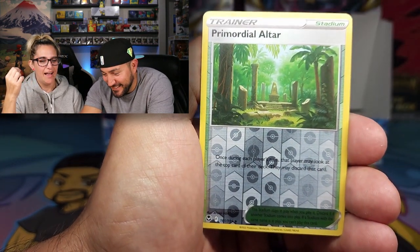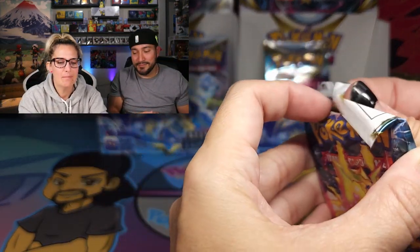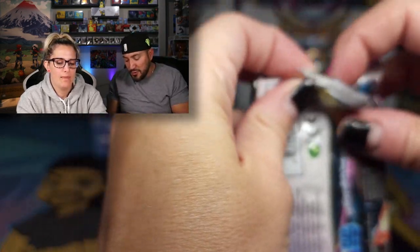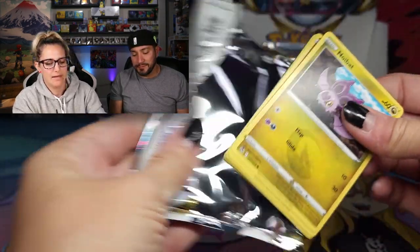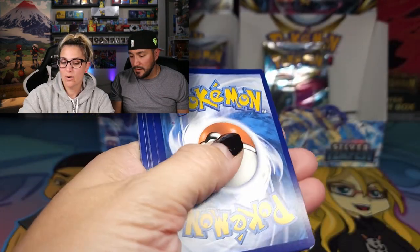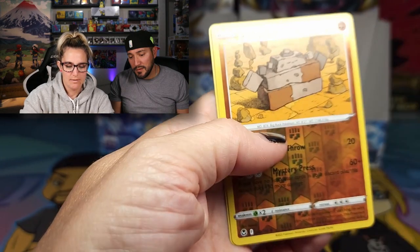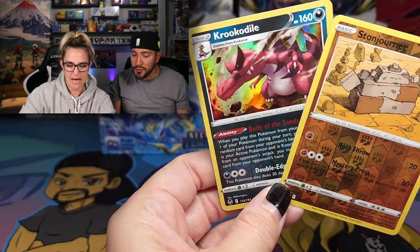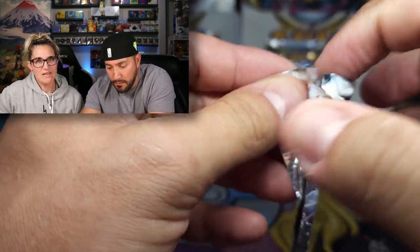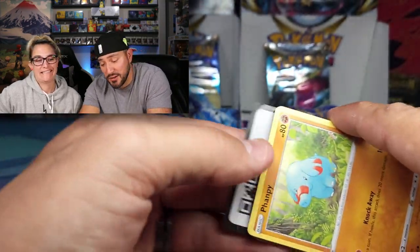Primordial Altar and the Gardevoir. This is my second to last pack. We are almost there! Oh, that pack did not go well. But it is a black one, so it's going to go well right now. Stonejourner and a Holo Krookodile — I like Krookodile. Can't wait to see what's in Rodney's pack. Rodney is struggling today. I'm sorry guys, I don't know how to open a pack anymore.